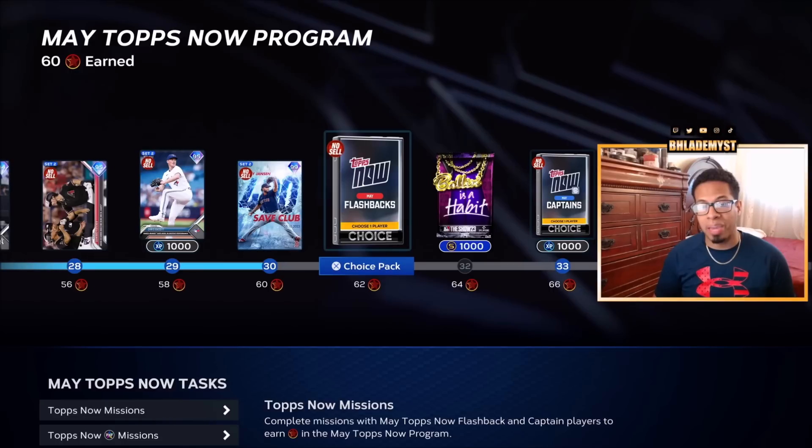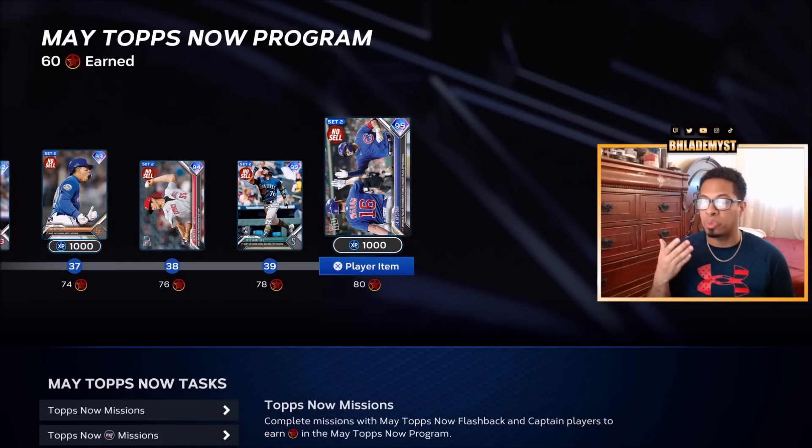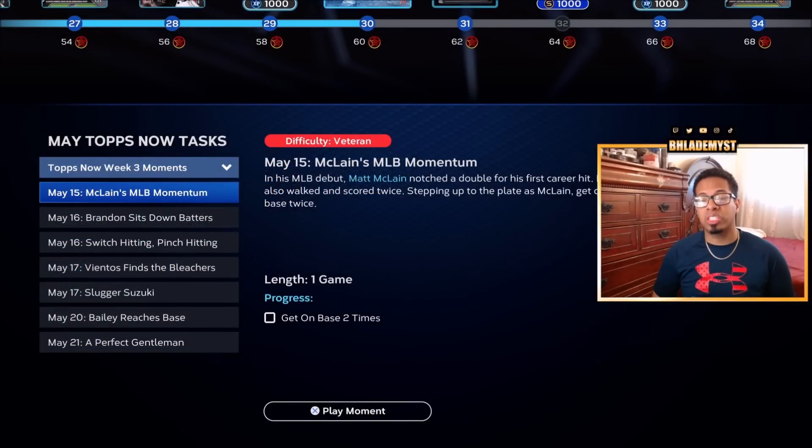The Tops Now program that also came out today includes nine unsellable set-two diamonds, as well as 3,000 XP, 1,000 stubs, and one Ballin' as a Habit pack. Step number one to completing either of these programs is going to be to knock out the moments.